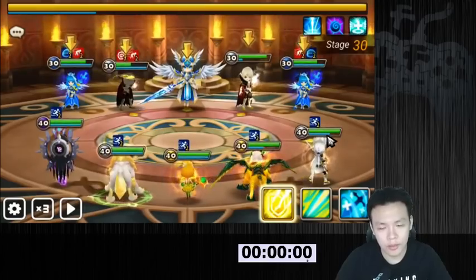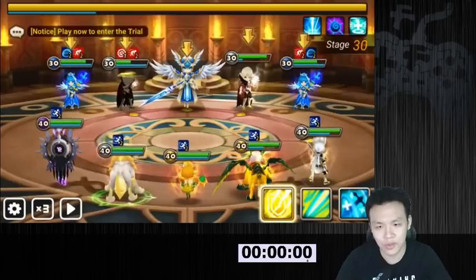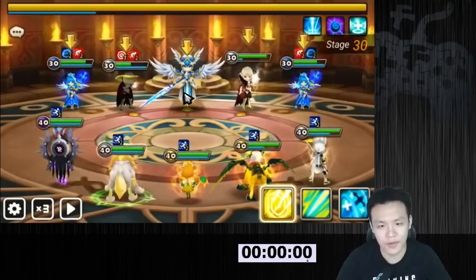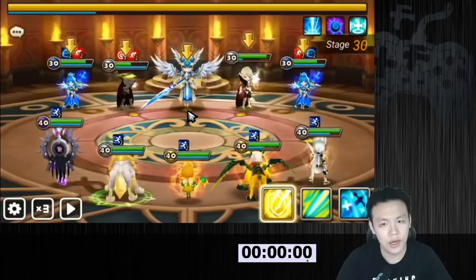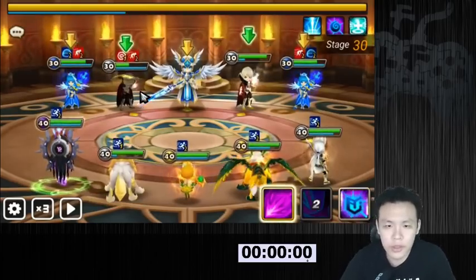Units like Darion, Cases — anything like that. Anything that you would use for Giants B10, you can use here. The easiest way to clear this, if you don't have enough damage — I'm not going to go straight for the boss, because even though these units aren't really high damage units, they can still kill Camila. Because this is only level 30.